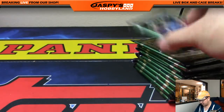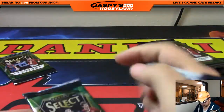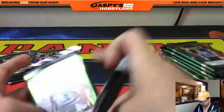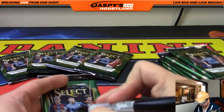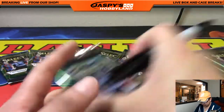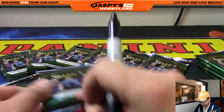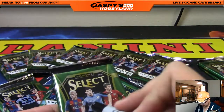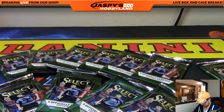Use the Sharpie to number these packs. There's one, two, three, four, five, and six. Remember, there's only one auto and two relics per box. Keep that in mind. Seven, eight, Luis Suarez number nine — of course, don't need to write that. Ten, eleven, and twelve.